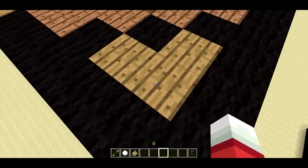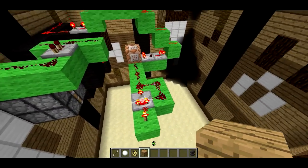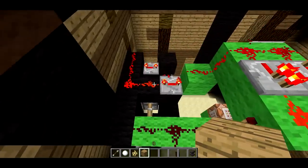We can take a little look inside real quick and you can see the redstone. There's not actually that much to it — just a command block that's a proximity detector and then just some pistons.